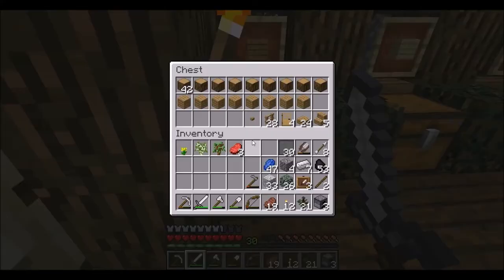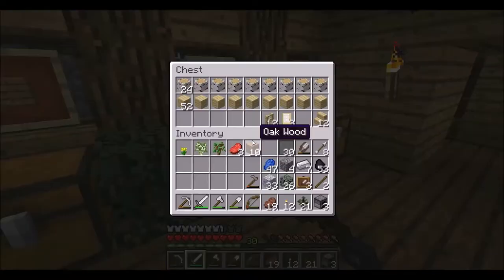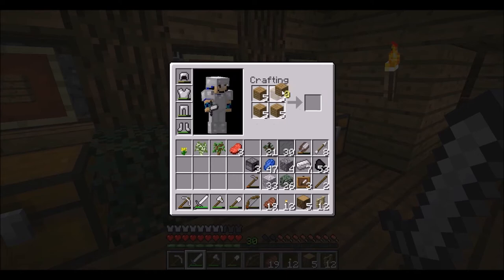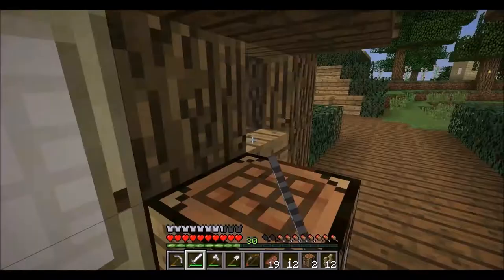I'll get some wood — not that much, 10 pieces should be plenty. Oh, I wanted fences too — hopefully I still have some birch left. 12, perfect. Let me turn some of these into planks and make two crafting tables. There we go, now we'll see how this looks.